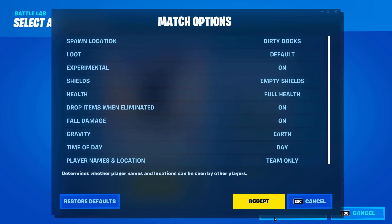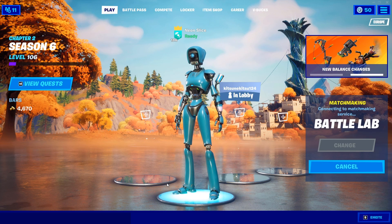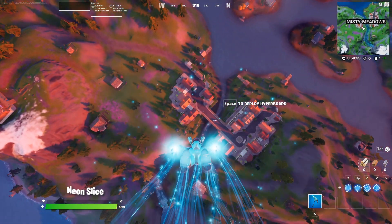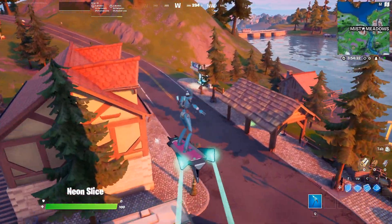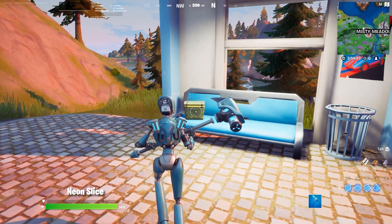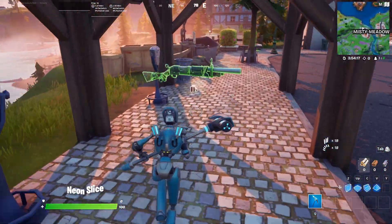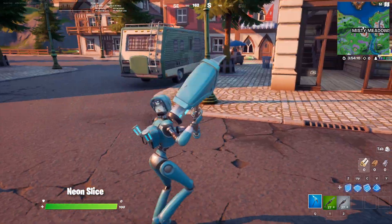I'm going to be playing on max settings on PC and showing you what she looks like. Let's do day cycle. I'm going to be dropping at Misty. So let's see what she looks like in game. I do like this preset I've got going on for her — I'm using Lexa's hoverboard and the Spire Assassin's Contrail, something conduit. Let's see if the pickaxe does something — it does!